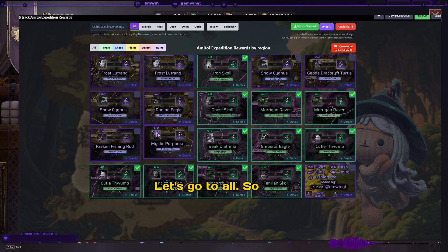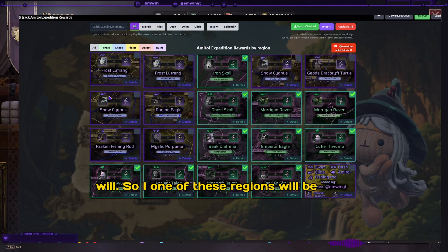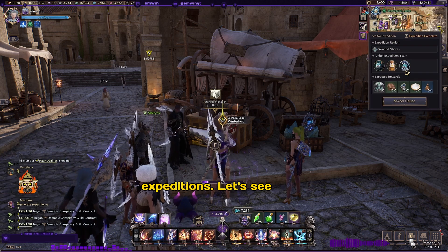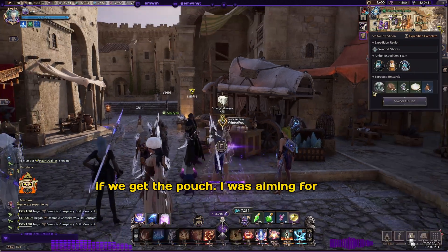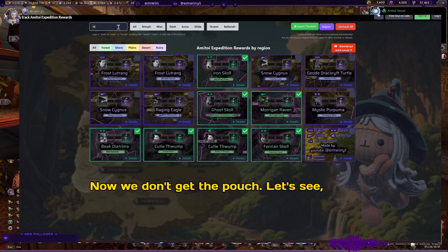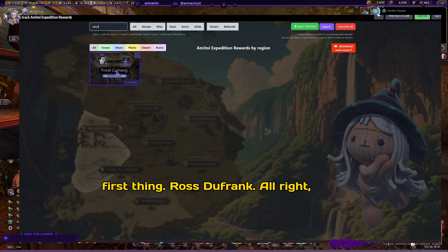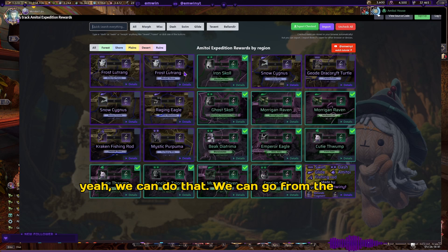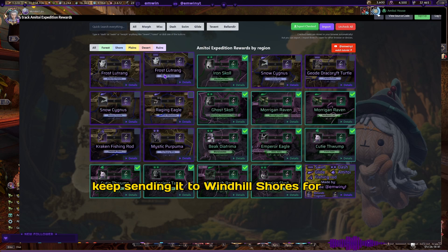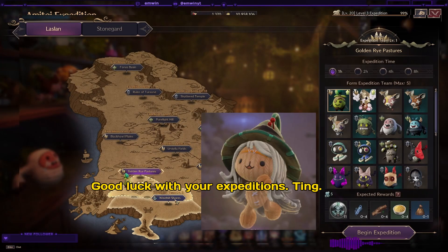Let's leave that unchecked and go to all. As you can see, this is my completion status. One of these regions will be my next stop for Emito expeditions. I was aiming for Windhill Shores — we don't get the pouch there. Oh, I was actually aiming for Cross Dufrank. We can go in order or simply send them to these other regions. Let's keep sending it to Windhill Shores for now — good luck with your expeditions!